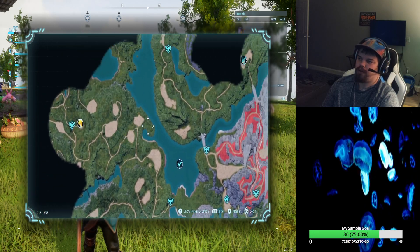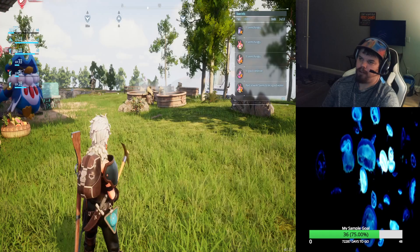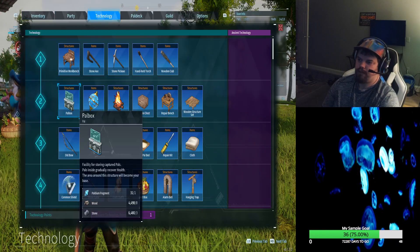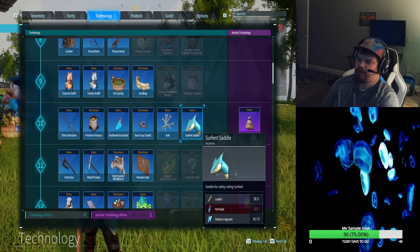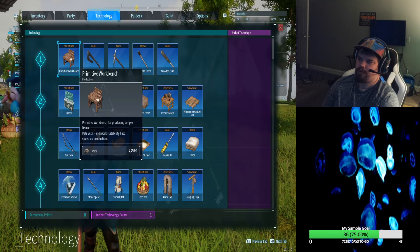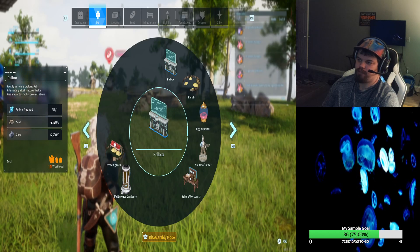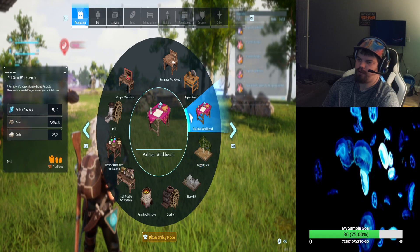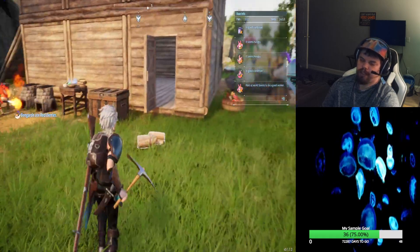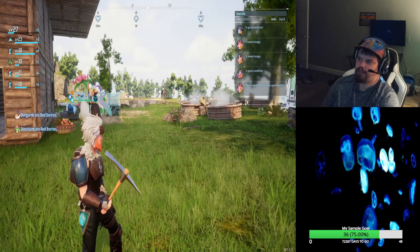There's a bunch of them over here and you just need to get the saddle for the Surfant as well, which is going to be over here. The saddle is right here and you need a PAL gear bench, which is right over here. You need to make the saddle for the Surfant so you can ride it out to sea, and that's how you can catch those.